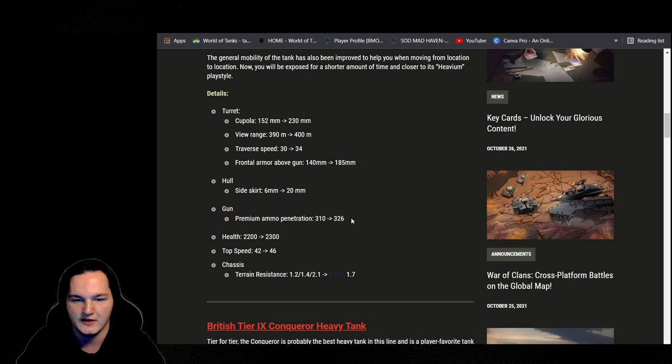The Chieftain with its 10 degrees of gun depression — giving it that extra 16mm of penetration just means its average roll is going to be between 310 and 326, rather than consistent high rolls like in 6.0. I would say it probably didn't really need a penetration buff.